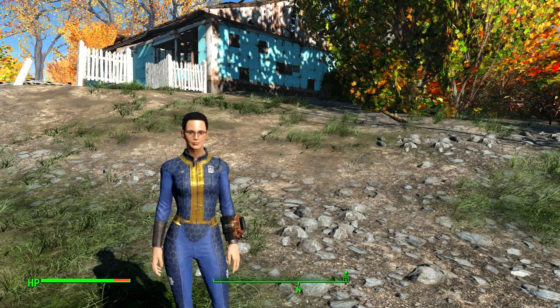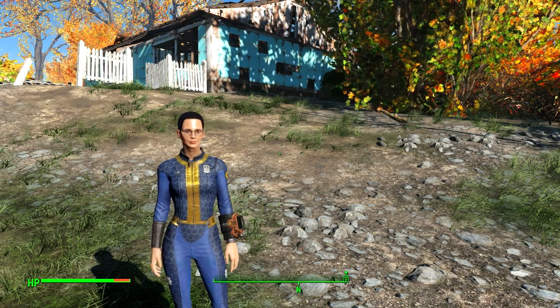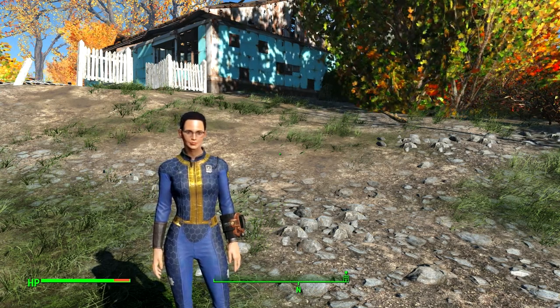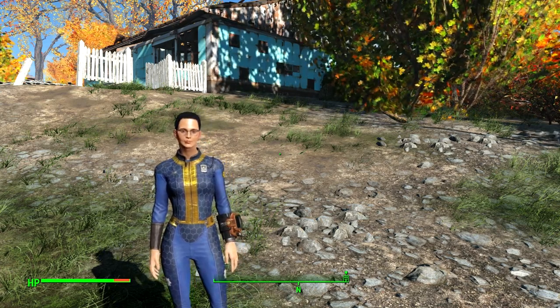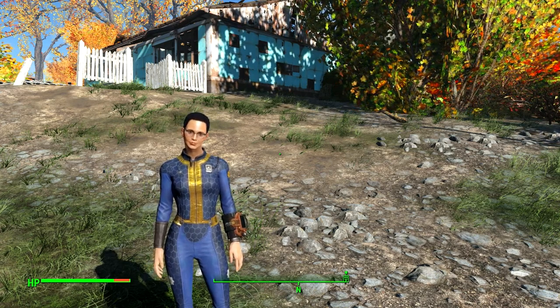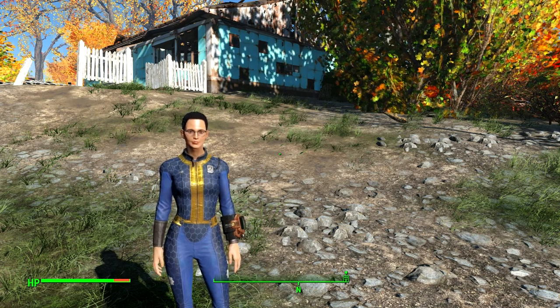Now, this game is essentially vanilla. I have a few mods. One makes generators quiet, and the others all change graphics. As you can see, it's autumn and the grass is green. I have a fancy vault suit, but I have nothing installed that changes any aspect of the game — loot, drop, scrap, skills, nothing whatsoever.